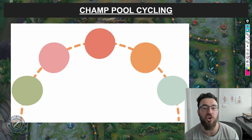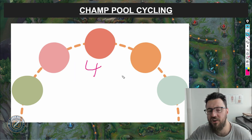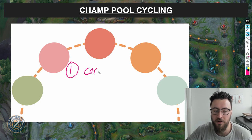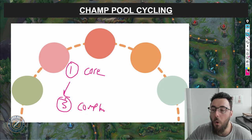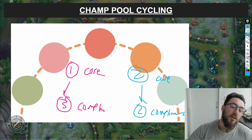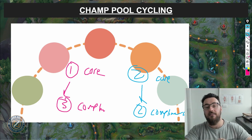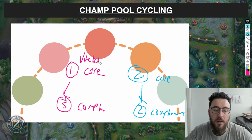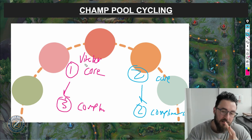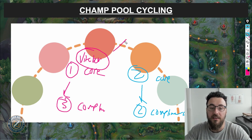The next concept I've been experimenting with is champ pool cycling. Let's take an average Platinum 4 player with a champ pool of four. There are two iterations: you could have one core champion and three complementary champions, or two core champions and two complementary champions. Let's say I absolutely love Viktor and I want to shape my entire identity as a player around Viktor — that's my one core champion. I could have two or three complementary champions that fill the holes of bad Viktor games and expand the depth of my pool. The point of champ pool cycling is that you don't really cycle your core champion at all — Viktor stays solid.